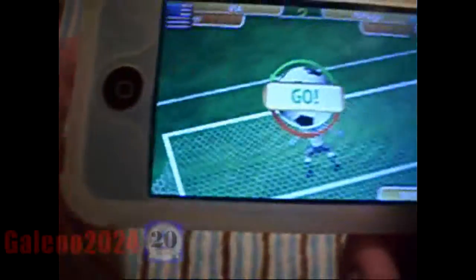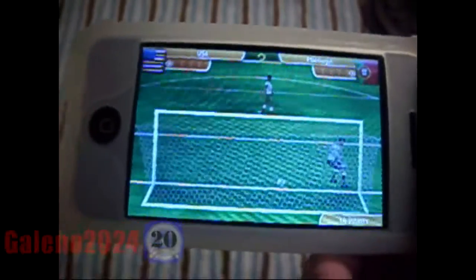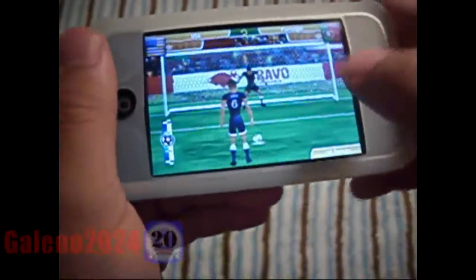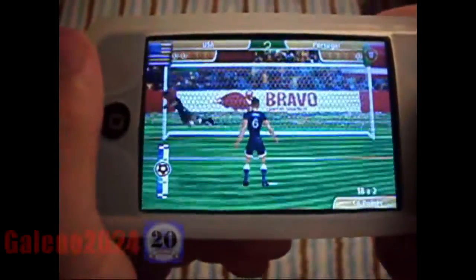Now it's his turn to shoot, so to be on defense what you do is just drag the hands to where you want the goalkeeper's hands to go, and that is where he'll dive to try and save it. I missed that one. All you have to do is click on where you want his hands to go. I'm going to try again — and I scored again.